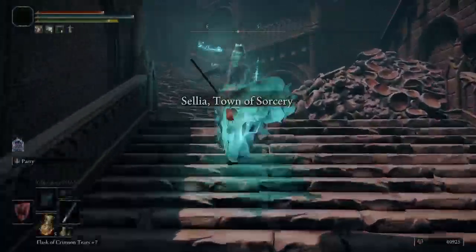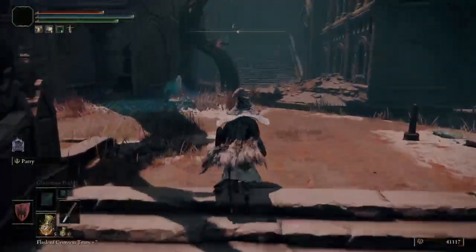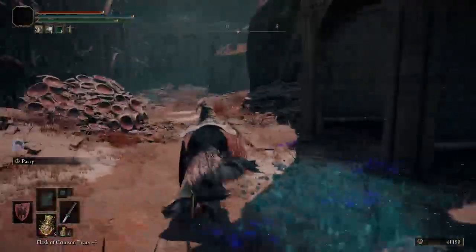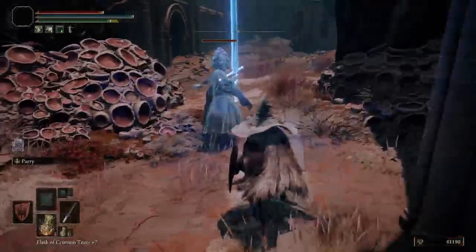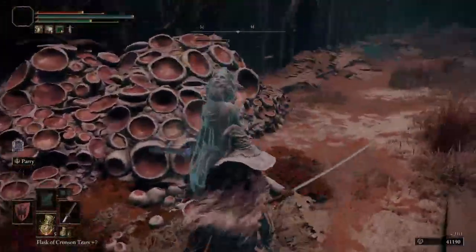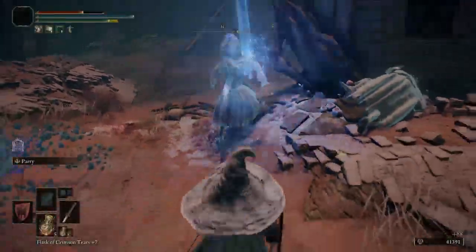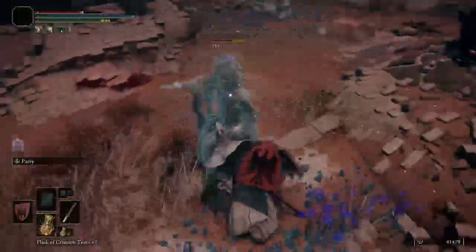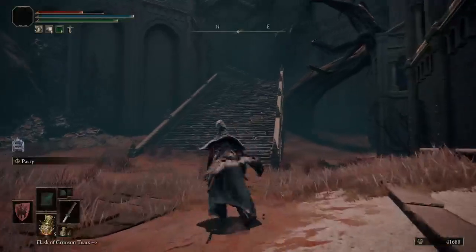We're at Celia Town of Sorcery and we're trying to get the staff. But first, you gotta light three beacons. Sorcery doesn't really do you any good here — you gotta go to the sword.